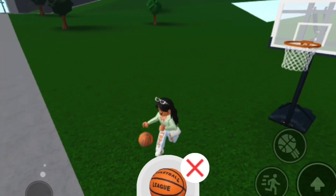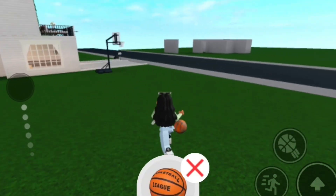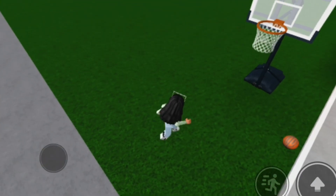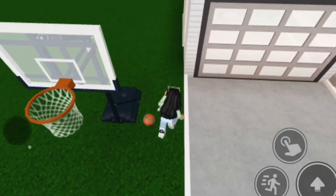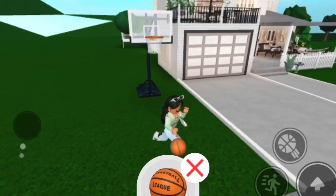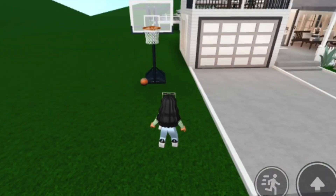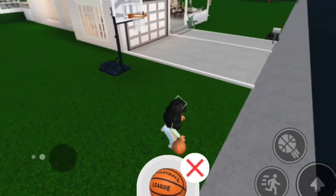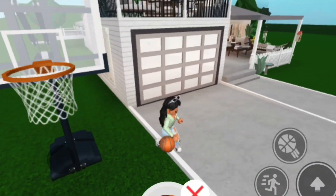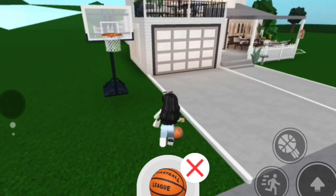You can pass it to others — if someone was there I would throw it to them and they'd catch it. If you don't hit the green when you're trying to shoot, it doesn't go in. So that's the crazy thing — you can literally play a sport in Blocksburg. They have that big court and it's insane. This could help so much in roleplays, we're gonna have such cool roleplays now.